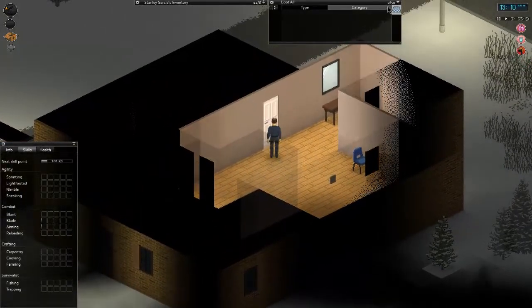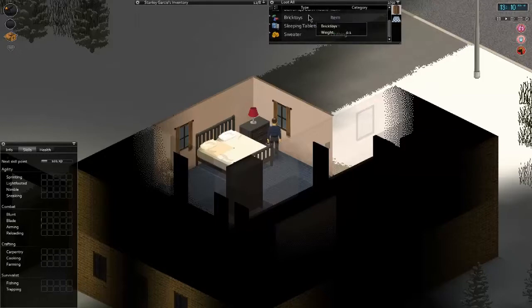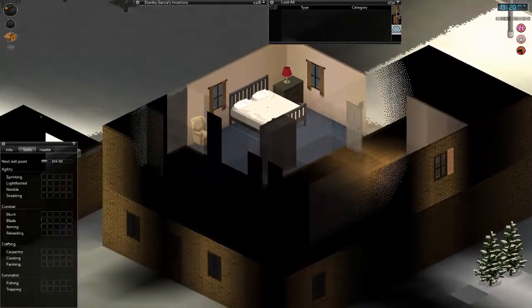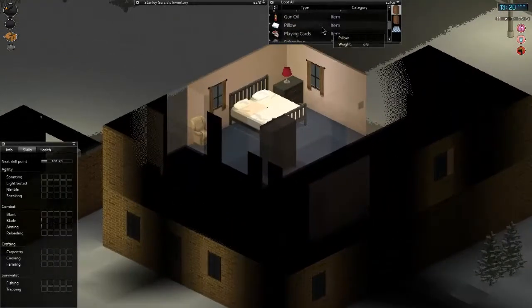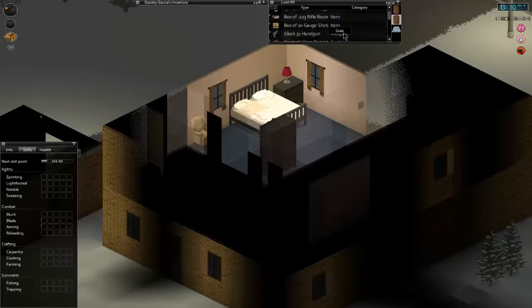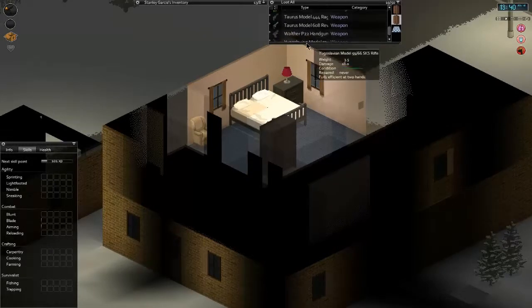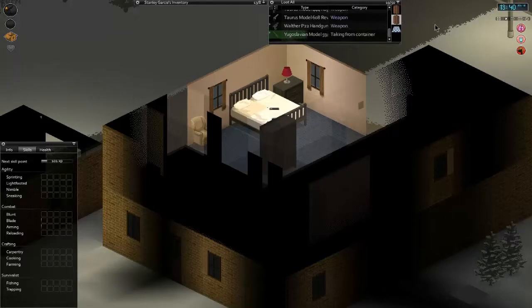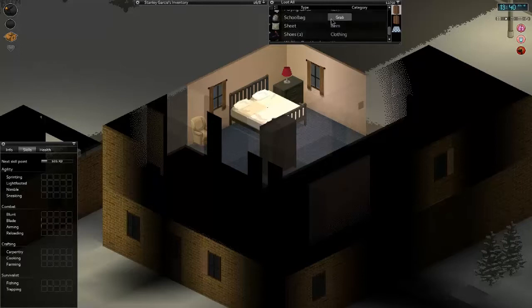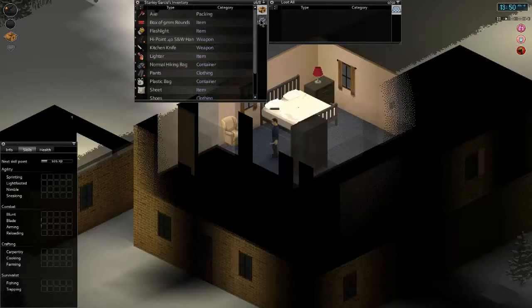I'll jump back into character. Maybe John's got something — .30-06 sleeping tablets. That's nothing useful. He's got a new thing in his drawer. Of course he does. Cheeky little bastard. I need a rifle — that'll be very useful if I can find one. A hiking bag, I'll definitely need that. Here's a rifle, and we just need to find the ammo for it, which is 7.62. I don't think there's any in here. Let's equip that on our back and drop the axe in there.